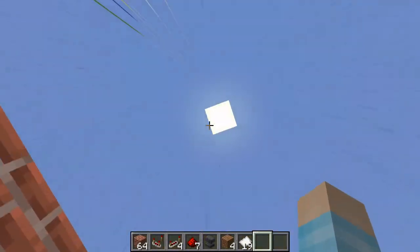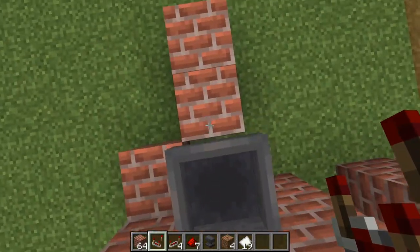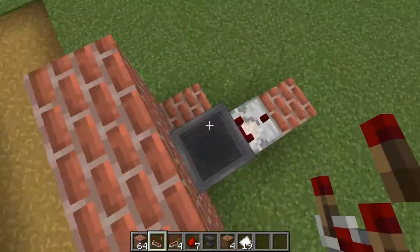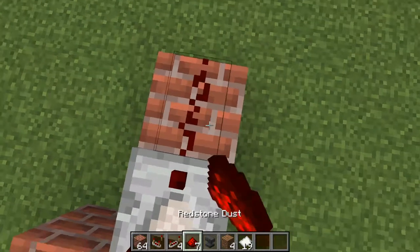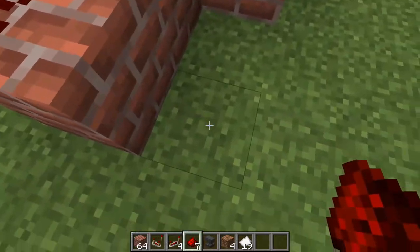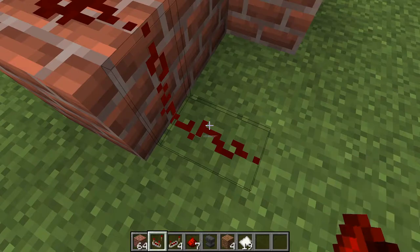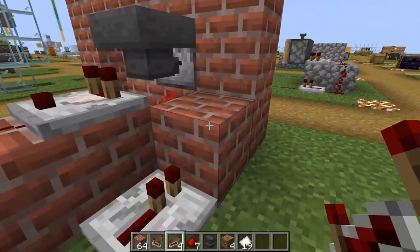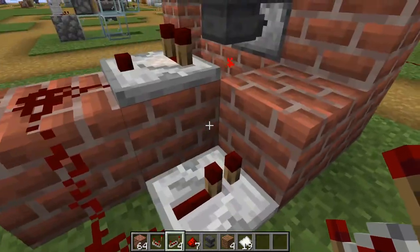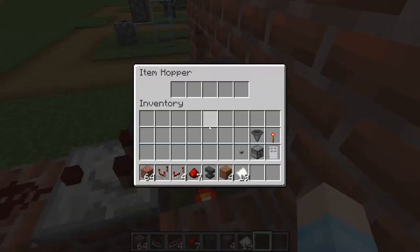Now connect the comparator facing away from the hopper, then place a redstone dust, go down, and have a repeater connecting to this block. You could add a delay, but I want to make this as fast as possible.